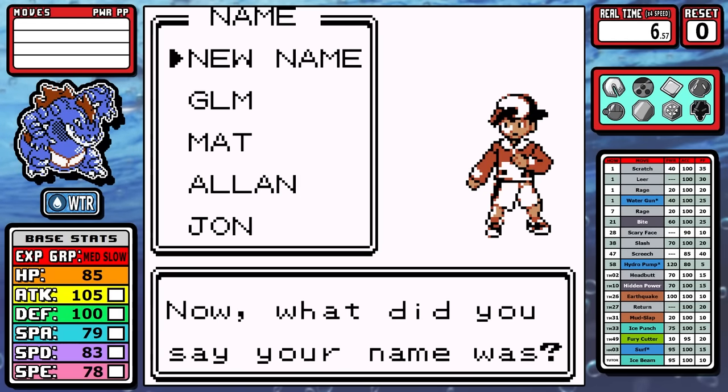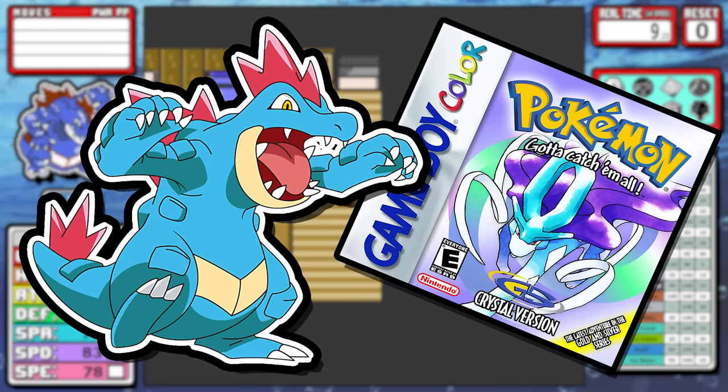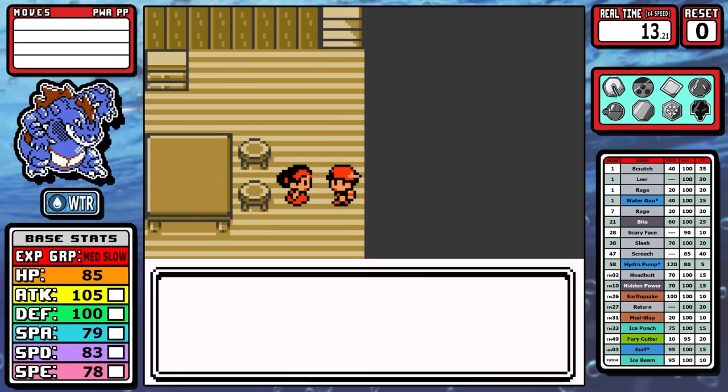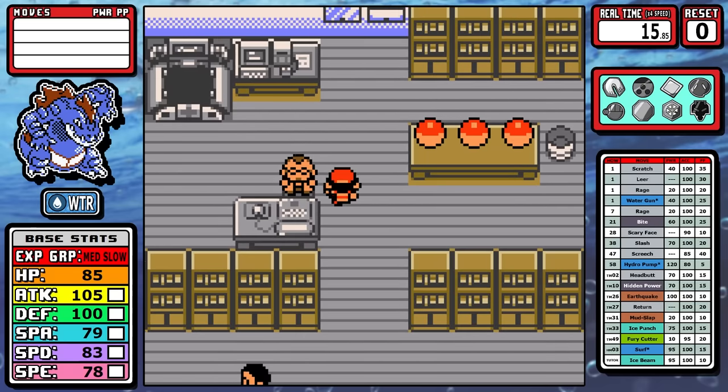Today we're going back to Johto with the second of the three starters - a Feraligatr solo run in Pokemon Crystal. I did Typhlosion a little bit ago and it was very good, and I alluded to the high hopes I had looking forward to this run. I'm itching to dive in, so let's do the shortest intro ever.